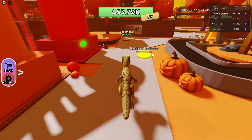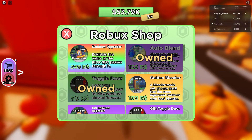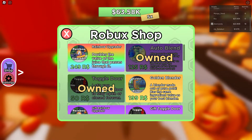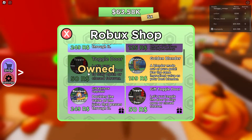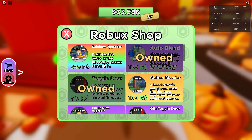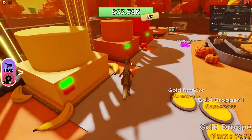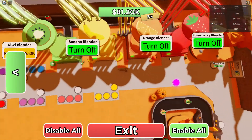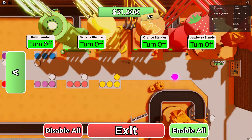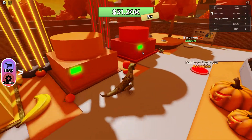Tip number one: AFK Grinding. If you have any Robux you want to spend on this game, you should buy the Auto Blend Game Pass and the Toggle Door. These are my main suggestions because it helps you AFK grind so you don't have to click this button every two seconds. With the Auto Blend Game Pass, you'll unlock a menu that lets you buy the stuff that just clicks the blender and turn-on button for you.